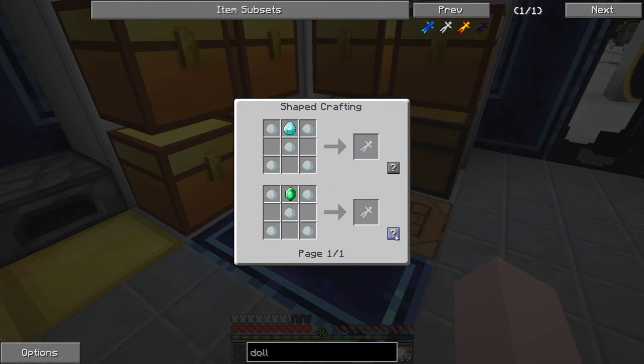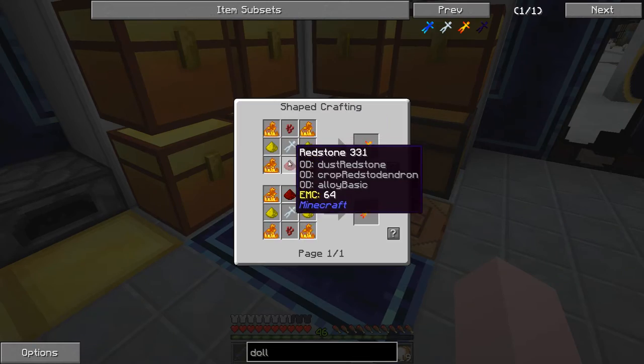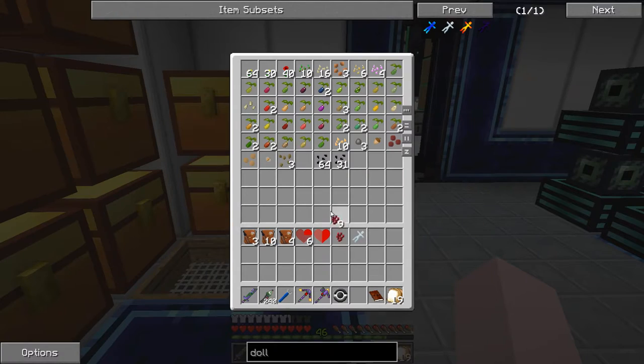The porcelain doll is made with an emerald, and I've got lots of emeralds. Then we need to make an angry doll — for that I need four blaze powder, niterwort, and glowstone. I don't have any of those over here, but niterwort is there.